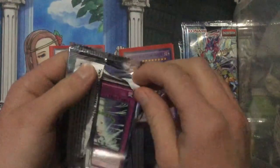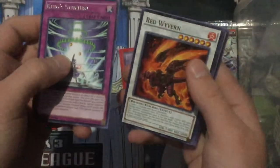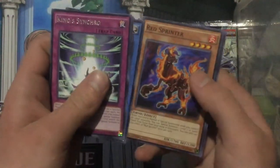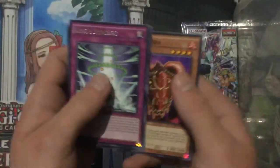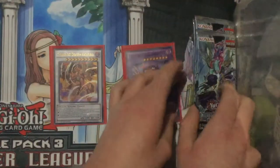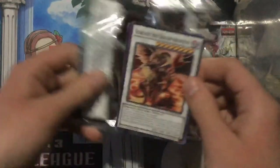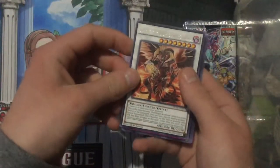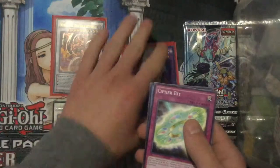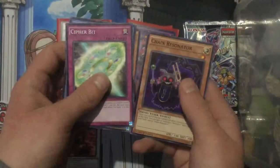There's our playset — King Synchro, Red Wyvern, another Cyber Angel Rasha, another Red Sprinter — there's our playset — and Red Gardna. Four packs left, come on give it to us! Oh yes! Scarlet Red Dragon Archfiend! I'll keep you down here. Cipher Bit, Cyber Angel Edan, Mirror Resonator, and Chain Resonator.